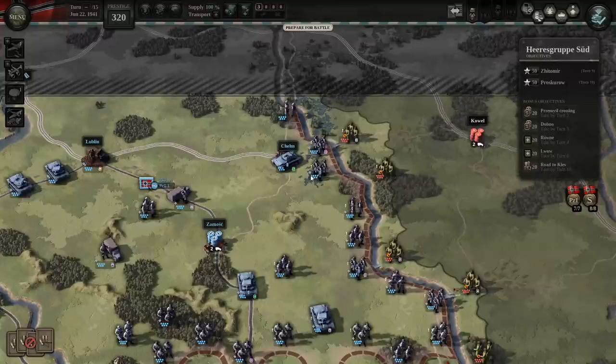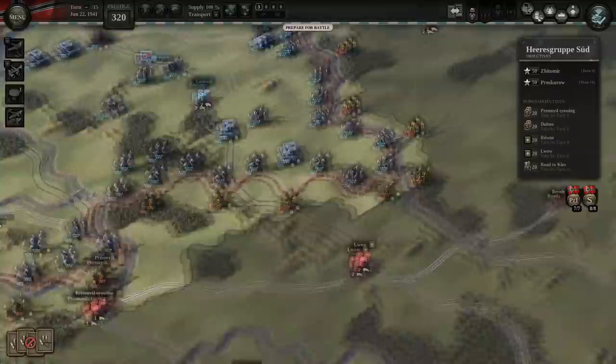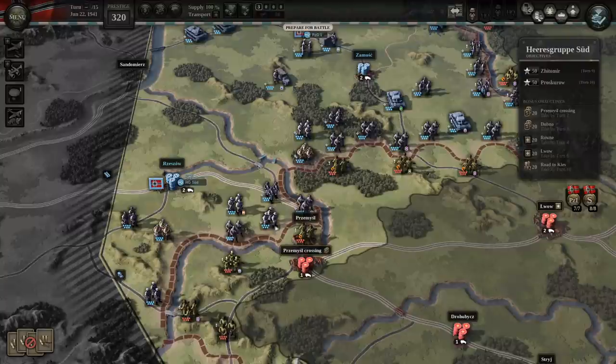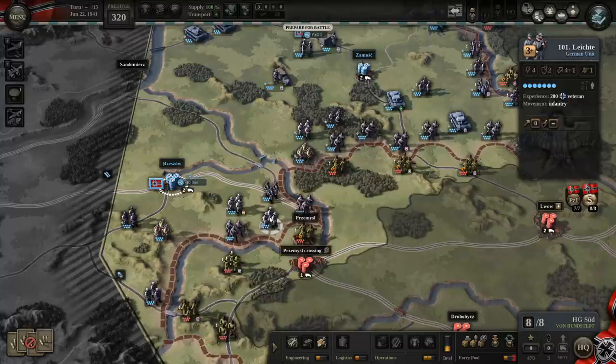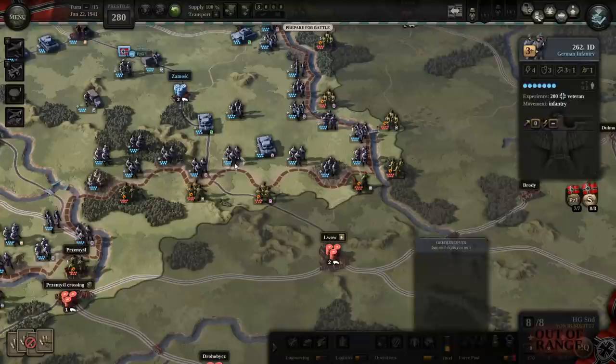Our troops on this front also don't seem to have the same amount of artillery, so that's a concern. We do have enough prestige to purchase some additional artillery for our breaching forces. This infantry unit here, the 101st Lichte, is a veteran unit but doesn't actually have any artillery support, so I'm going to purchase some artillery. We also have some engineers back here — those will be useful in taking towns. I'm also going to issue some artillery to one of these units.